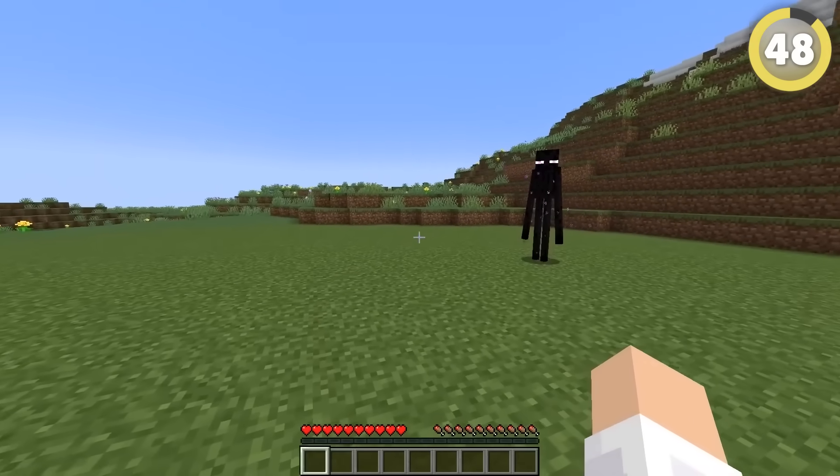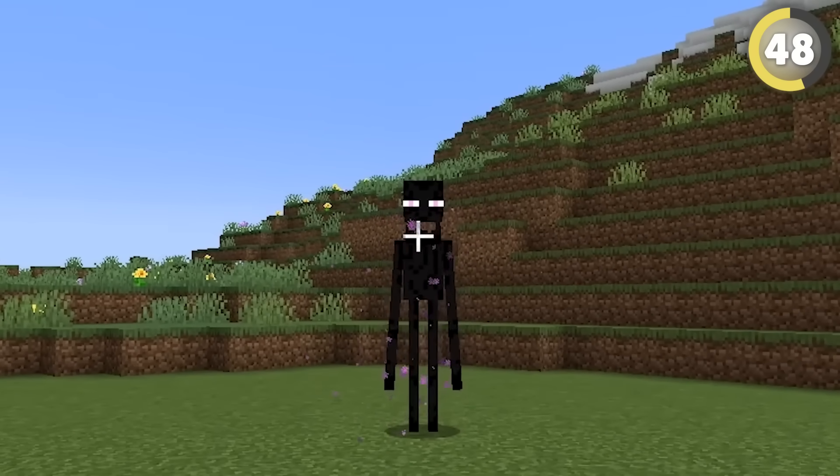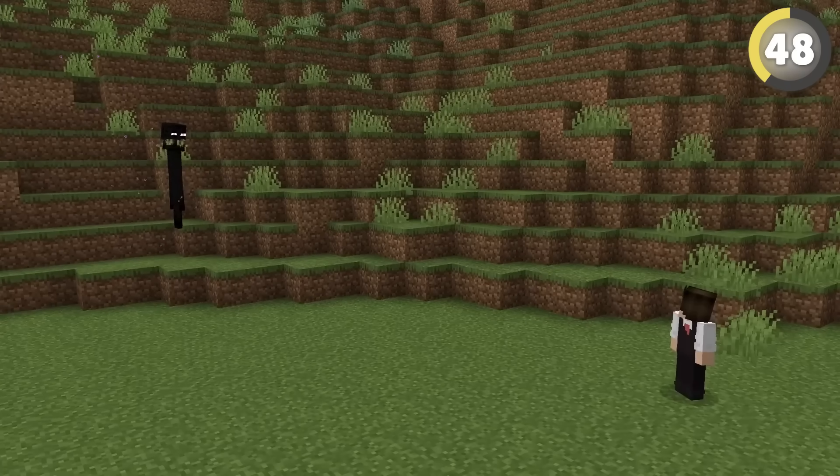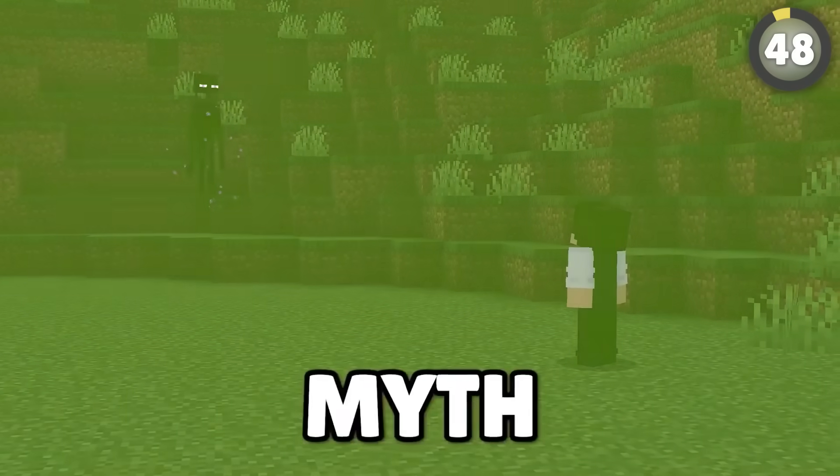According to this myth, there's actually a time where looking in an Enderman's eyes is a good idea. Obviously they become aggressive when you first look at them, but from then on, whenever you lock eyes, they'll freeze completely in place. I don't know what you do from here, but hey — this myth is true!